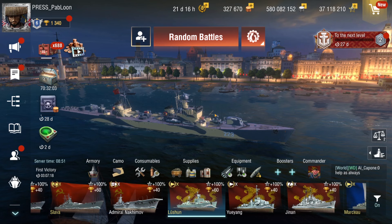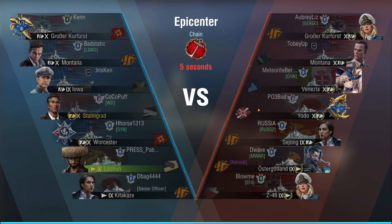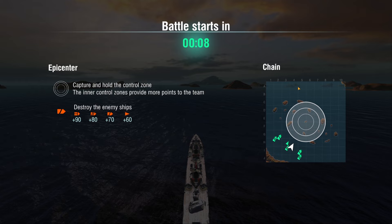Let's find a game and see if we do some damage. Look at that — a beautiful game, we actually have real players compared to some of the other videos I did earlier this week. This looks interesting and there are some DDs as well. There is a Venezia that could really mess us up because we don't have smoke, so we need to be really careful about how we approach this fight.